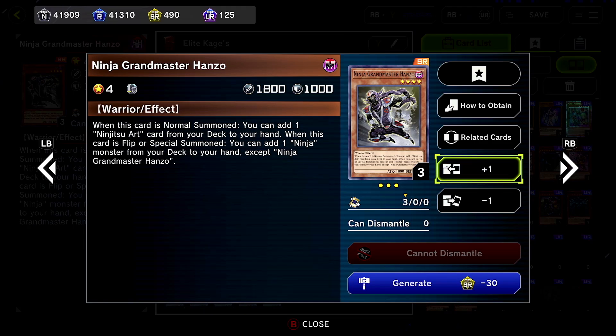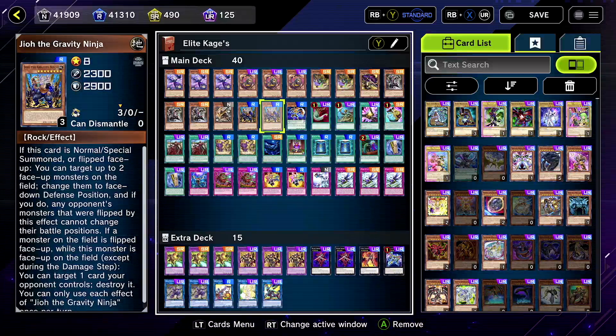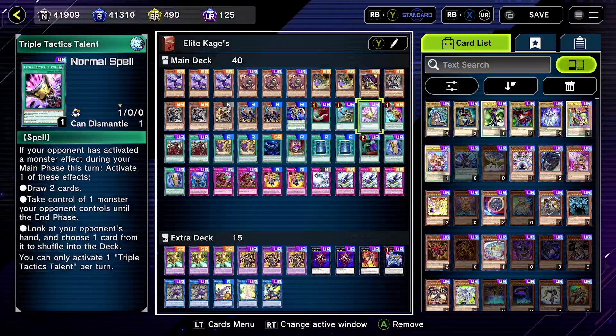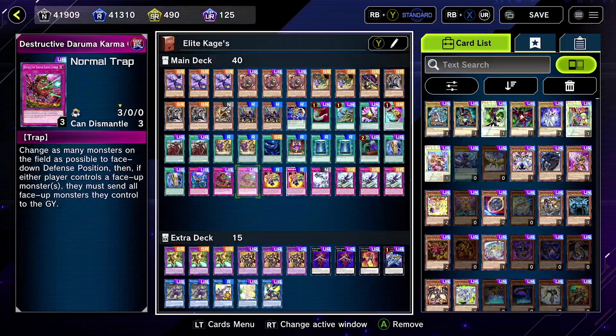Ninja Grandmaster Hanzo — the ultimate searcher. Usually you have someone that searches spells or monsters; he does both depending on how you summon him, pretty cool. Kagura — pretty good, she special summons from the hand. She'd be even better if she didn't special summon face-down, but that's cool. Geo at two we like running because once he summons he flips pretty easily, and if a card gets flipped he pops — pretty nice. Twilight Ninja gets a high-level ninja special summoned on the board. Duplication, Shadow Clone Jutsu, Harpy Feather Duster for those pesky back rows.